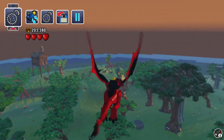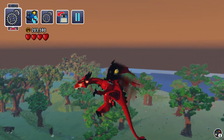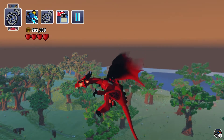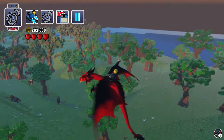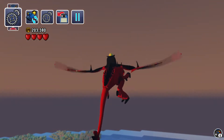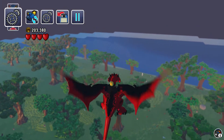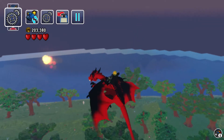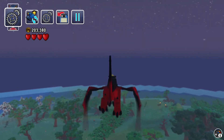You double-tap A to fly up with the dragon. You press Y to get on the dragon, and you hold down A to go up with the dragon, and B to go down. Between landing and riding the dragon you press X. My dad didn't really know that, and I just told him before I started the video.